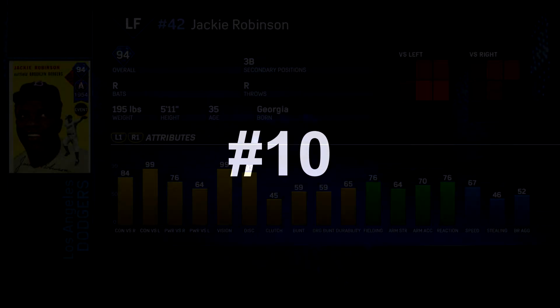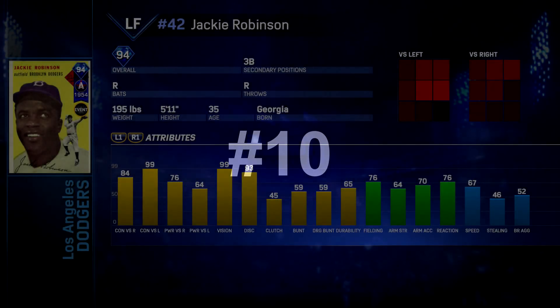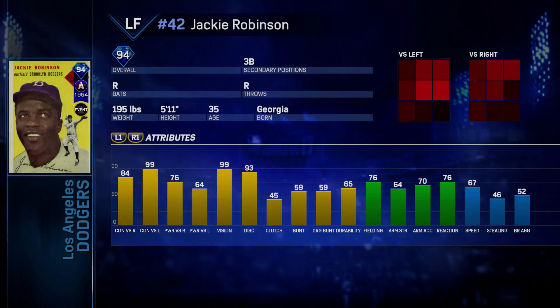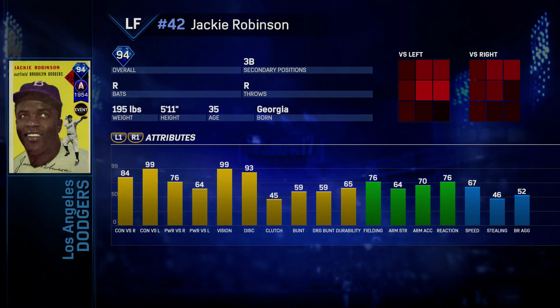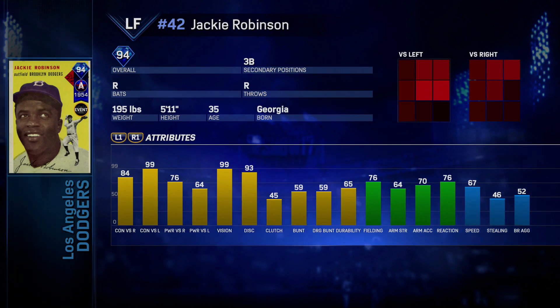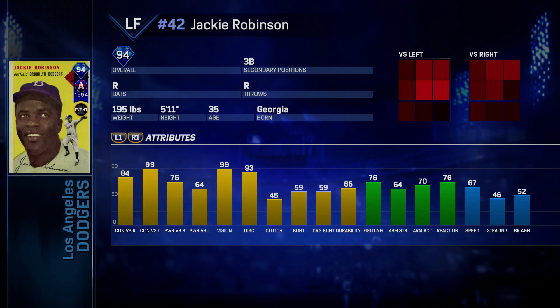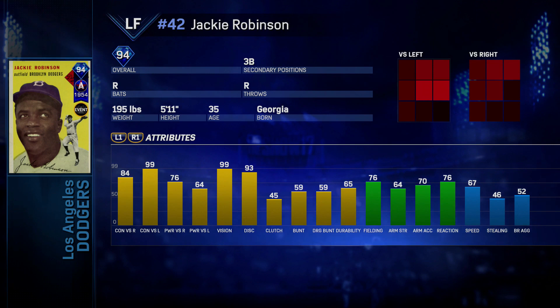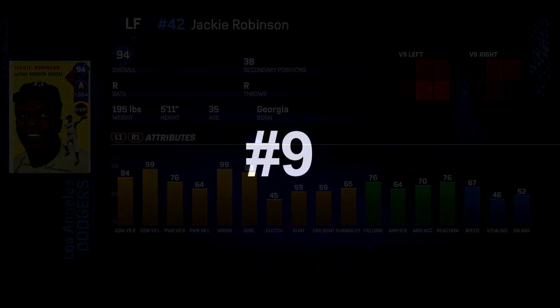Coming in at number 10, and this is a really strange card — you would think he'd have a secondary at second base, but the fact he has a secondary at third adds a little more value to him. I would argue the Luis Gonzalez before this card was probably a slightly better overall hitter, but this card offers more versatility and he has balanced splits. He hits righties really well with a little bit more power, but he has maxed out contact versus lefties with maxed out vision, and he has a little bit better fielding and speed than Luis Gonzalez. I find this card to be a little more dynamic than the Brantley.